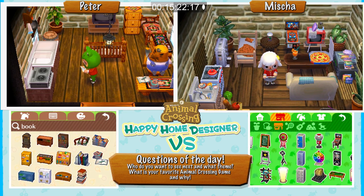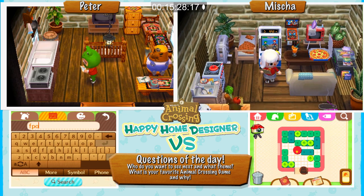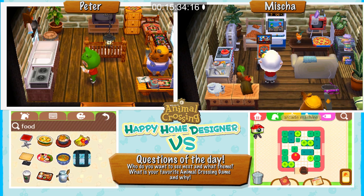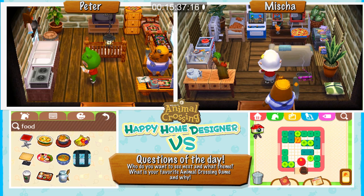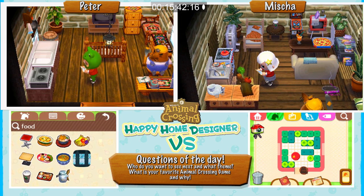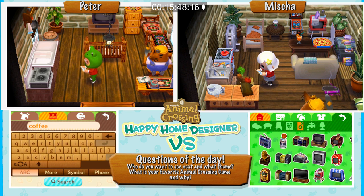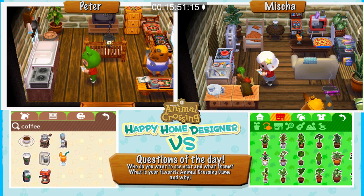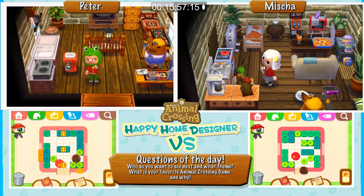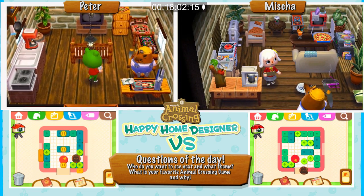I just remembered there's a pinball machine — that's definitely something Resetti would have. If I type in 'food' maybe it gives me snack items. You definitely have some retro stuff. He definitely needs a coffee maker — this man needs a lot of coffee. Actually, I'm replacing one part of my kitchen with a coffee maker; it'll look better. Okay, coffee maker — perfect.